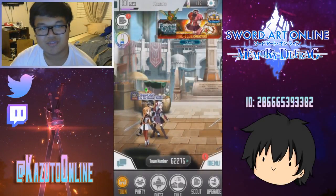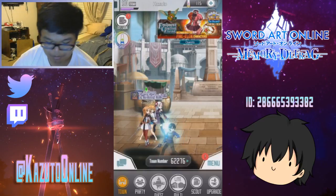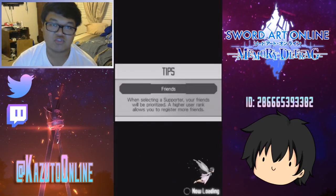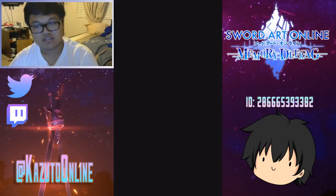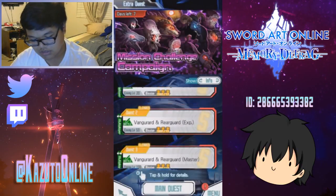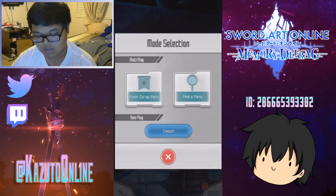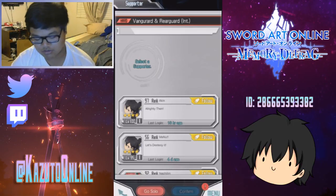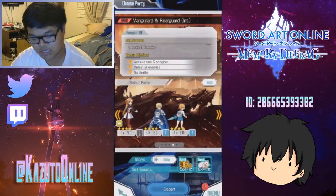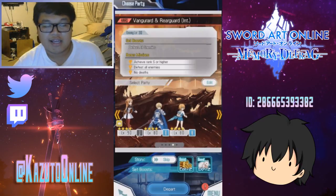Hey, how's it going everybody, my name is Kaz and welcome back to Sword Art Online Memory Defrag. Today there's a new mission challenge campaign that contains us having to fight a dragon. It's not as hard as it may seem — or actually it is. I already went through it but I'm going to go with you guys in this video. The thing we need to fight is fire element, so you'd want some water characters.